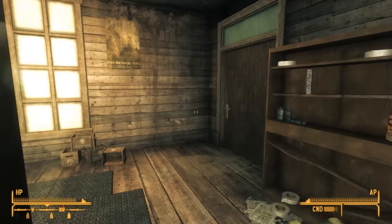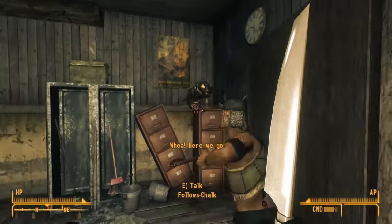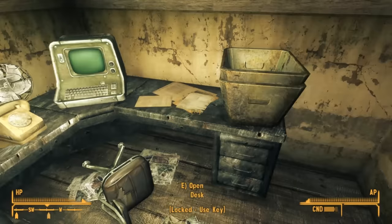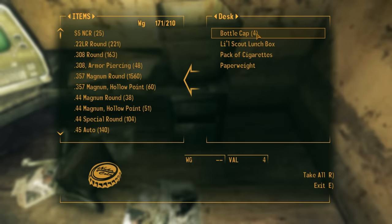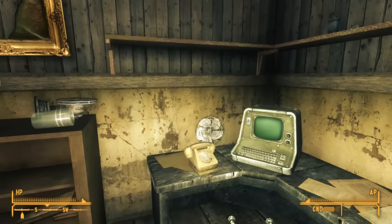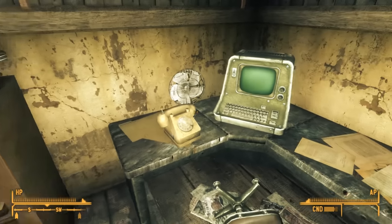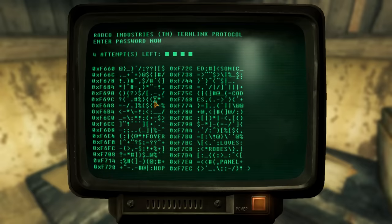Inside the cash register, we find the General Store desk key. We go through the northern door into the office, deal with a pesky bloat fly, and use the key to unlock the desk. Inside the desk, we find one more Little Scout lunchbox — three down, two to go. Here we also find one of the few functional pre-war terminals, locked with a very easy lock. After hacking it, we can learn more about this General Store and their business.